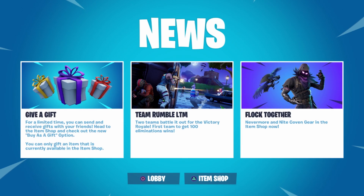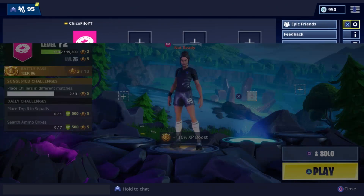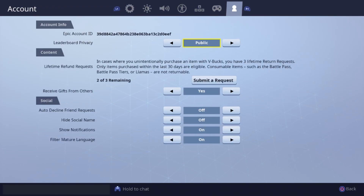Before you can send or receive gifts, go to your settings, all the way to the end to your account settings, and go down to 'Receive Gifts from Others.' Make sure that it's turned on to yes — if it's set to no, you won't be able to receive gifts from anybody. So make sure it's turned on to yes and hit apply.